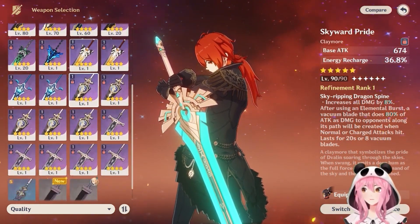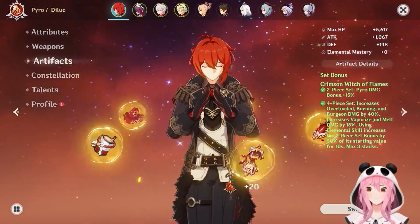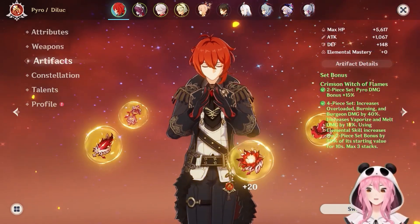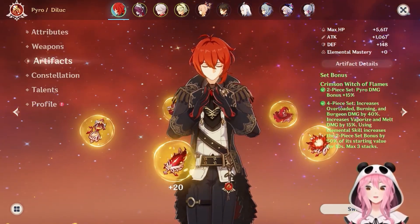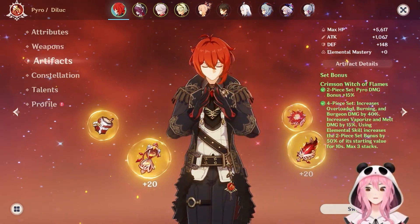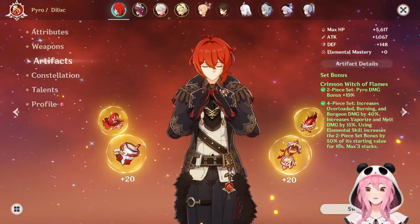So plenty of weapon options there — plenty of free-to-play as well as five-star options if you're able to pull on those. Next up, we have artifact setups for Diluc, and this is going to be really easy because you're going to want the Crimson Witch of Flames set — you want the four-piece effect here. This set was basically tailor-made for Diluc, and it doesn't matter which team you're using him in; it basically gives him an increase in damage overall.